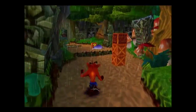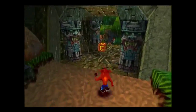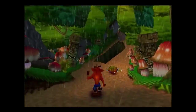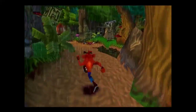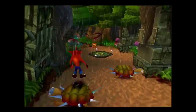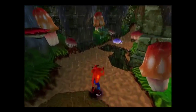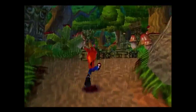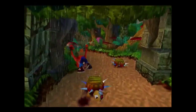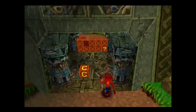The game likes to be a bit funny about how it hides things. I'm ignoring every crate along the path because in this level specifically — jump on the turtles with spikes around them, by the way, don't try spinning or sliding them — you actually get granted a gem if you can beat the entire level without ever breaking a box. Although it reset all my crates when I died, it will not actually reset the gem if I die.